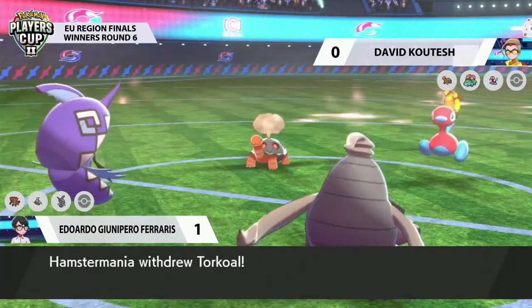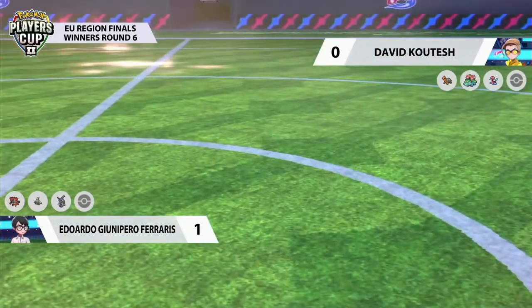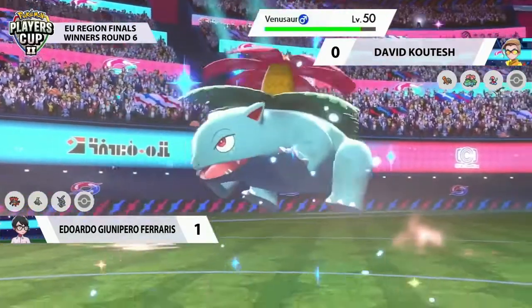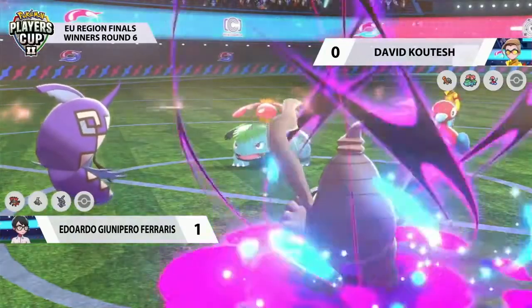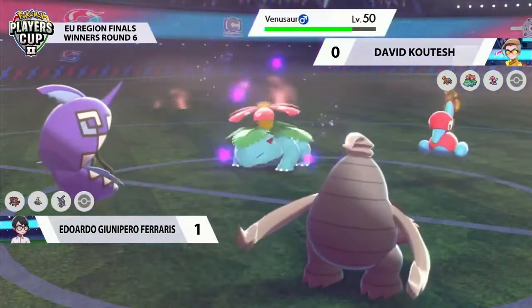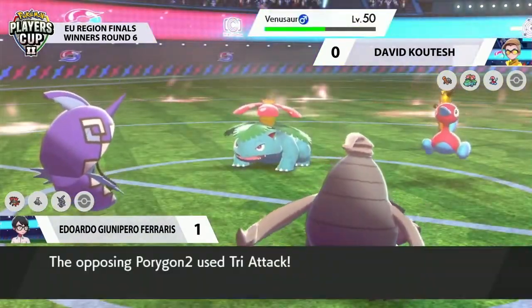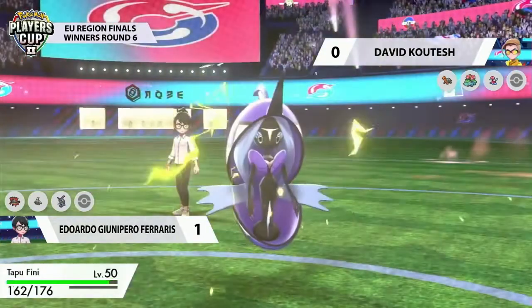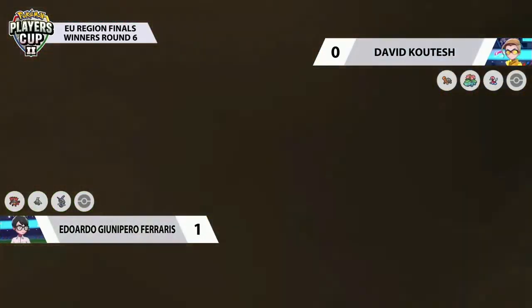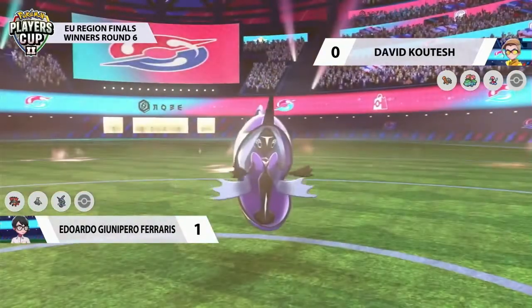Torkoal right now is still sitting in a pretty favorable position, but is going to leave the field, knowing that Venusaur could come back in its place. Torkoal trying to find that position late game where it maybe might not be in a great offensive position in that turn, but is able to switch and set up for the Venusaur when Trick Room's over. So very wise play there. Porygon-2 doing what Porygon-2 does and just throwing out those Tri-Attacks.